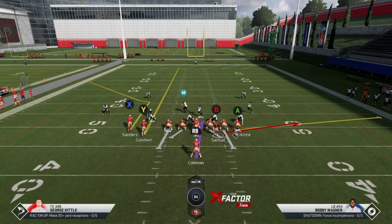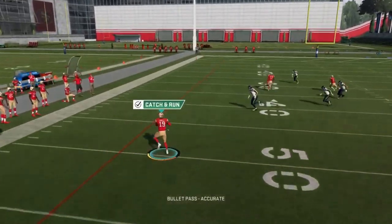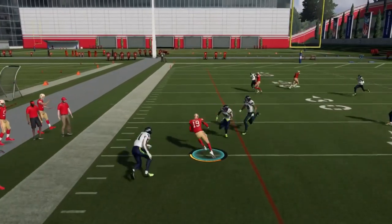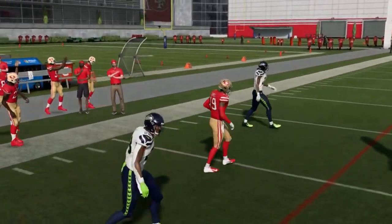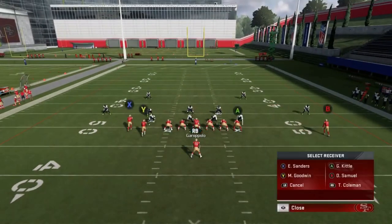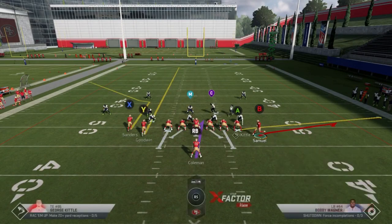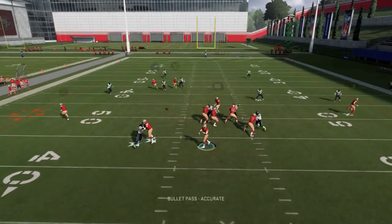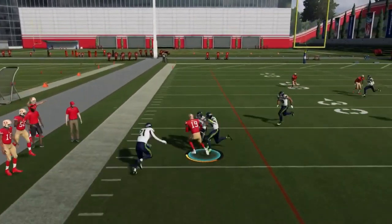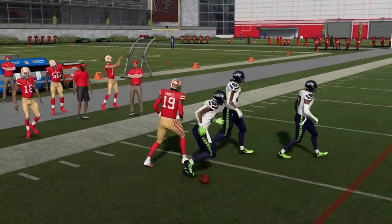You can get a running start — motioning him across gives you something that looks almost like a wheel route or a bubble screen. There are a lot of things you can do here to get some advantages with this look. It's pretty tricky. If I snap it when he gets right behind the center, you can see a little bit of a bubble screen effect — get that exact same thing and get a nice catch and run. We get it to our playmakers and let them make plays.